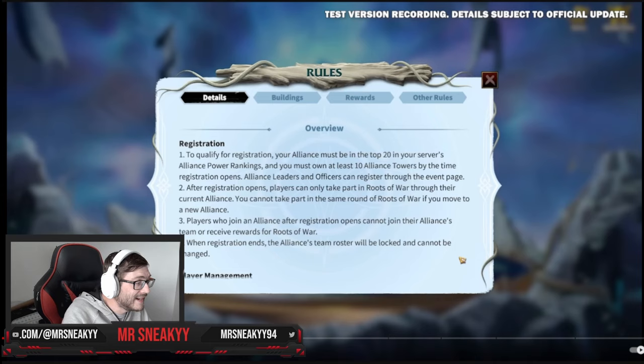They explain everything again. Really simple: you need top 20 and 10 flags. Once registration has opened, your players in Roots of War can be allocated in the current alliance. If you leave the alliance during the pick phase or any preparation timing and join another alliance, you lose your place and basically cannot join a new alliance's registration — so you lose the opportunity to participate.